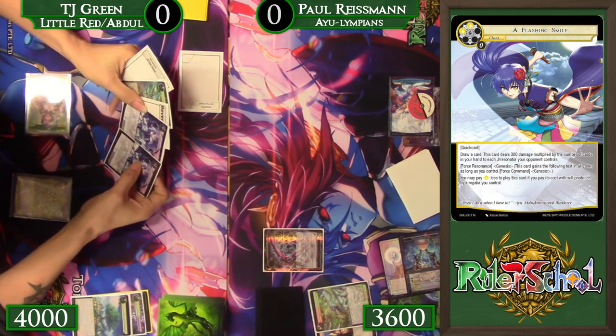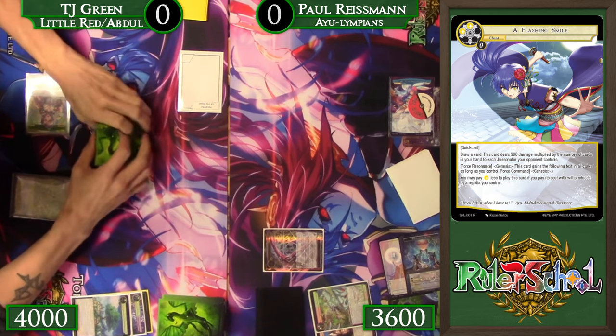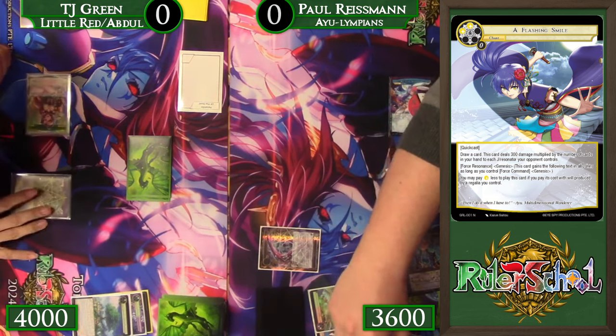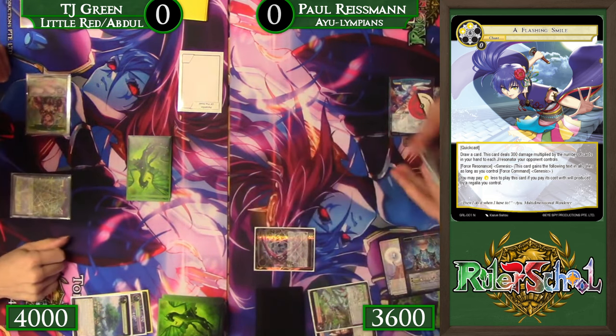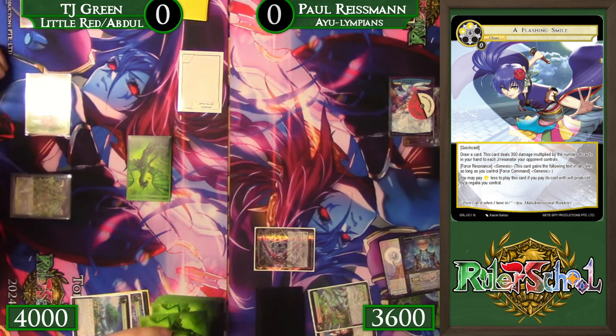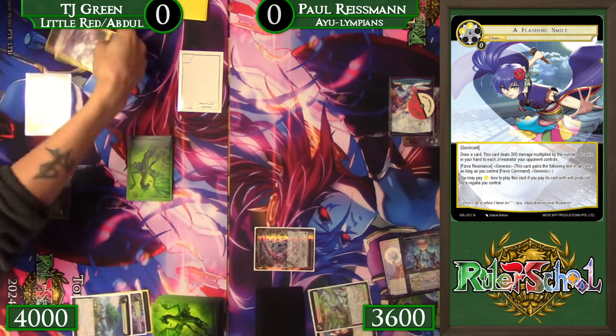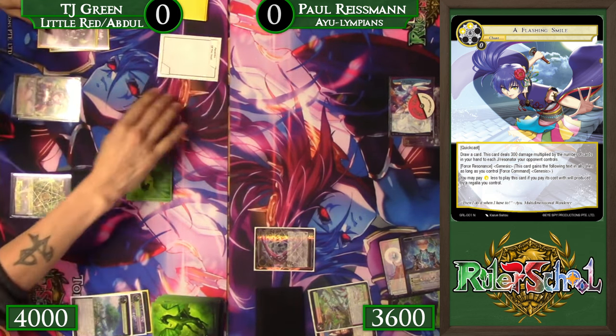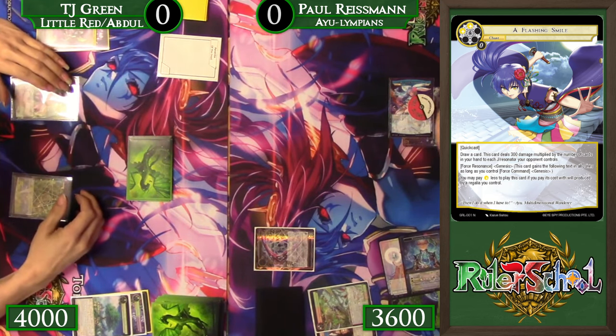We do have a couple Galapas in hand and a Trishula. Trishula is probably going to come down next turn just to try to set up for something, although it's a matter of whether it's enough to give Paul something to play into. Seeing a move to recovery — Callstone still with Little Red potentially, or are we going to start seeing Callstone with Abdul now that he is Astral? That is the question.